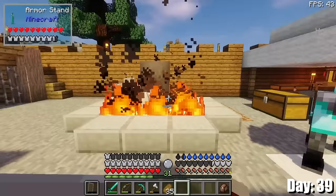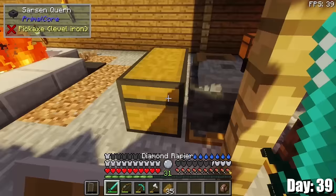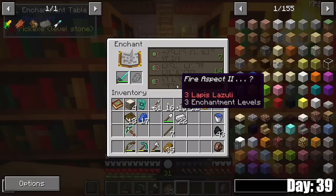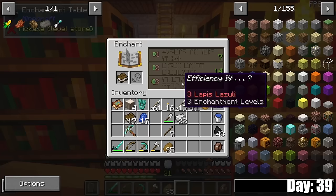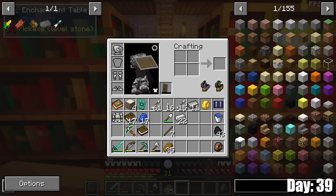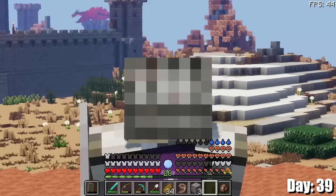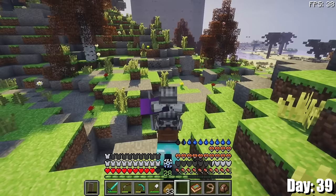We're getting closer to fighting that dragon. I now have really good armor, really good shield. I need enchantments still, and I need those crossbow bolts, and then we're gonna be good to go. I really don't want to put fire aspect on my sword if I'm gonna be fighting fire dragons — that seems kind of counterintuitive. It looks like I can't enchant my armor either, so I guess I'll enchant my crossbow. But I still need feathers and still need more experience — I'm really not finding much of either.